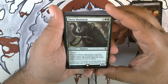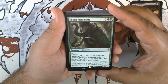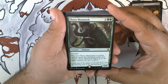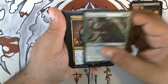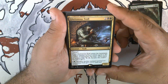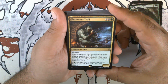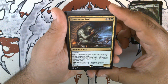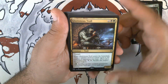Thorn Mammoth. Five green green for a 6/6 elephant with Trample. When it or another creature enters the battlefield under your control, Thorn Mammoth fights up to one target creature you don't control. Gluttonous Troll. Two black and a green for a 3/3 troll with Trample. When it enters the battlefield, create a number of food tokens equal to the number of opponents you have. One and a green, sacrifice another non-land permanent — Gluttonous Troll gets +2/+2 until end of turn.